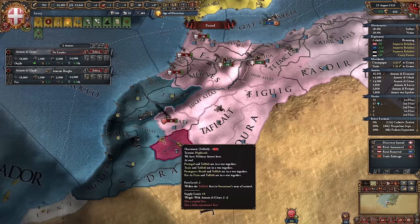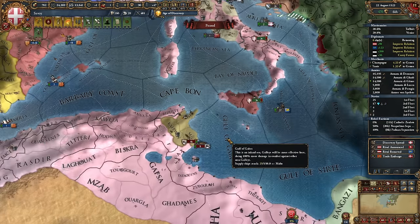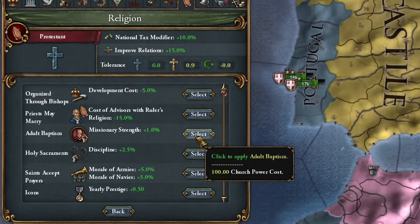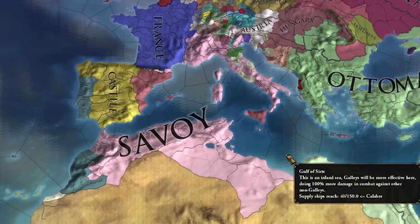I wasn't supposed to go to war, but I couldn't help it — I want to finish the conquest of Tofali and Tunis. Money from Portugal. The first privilege I'll grant is, of course, missionary strength, as we have a lot to convert. Now our borders look much better.